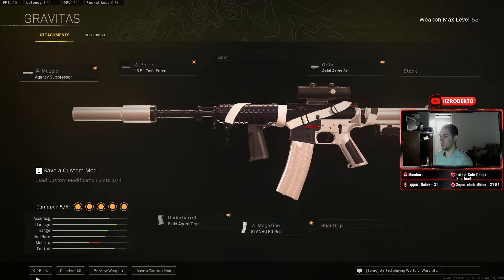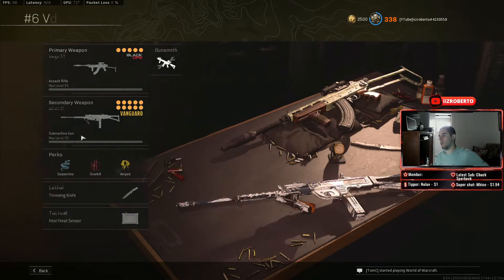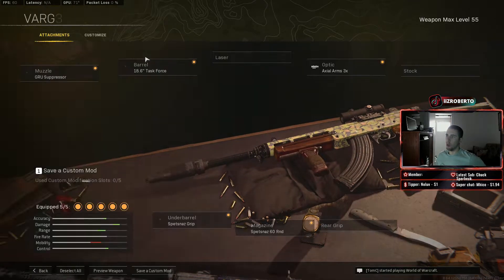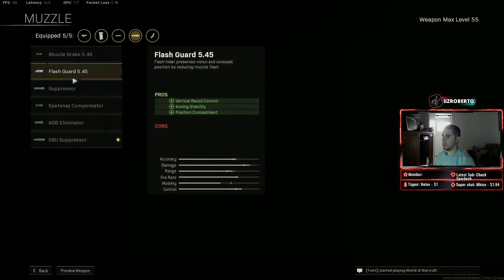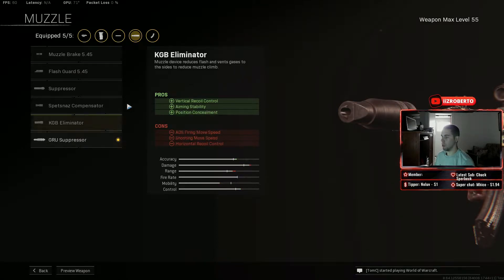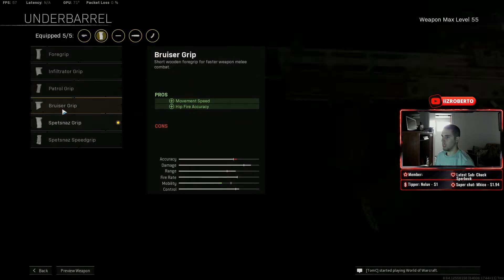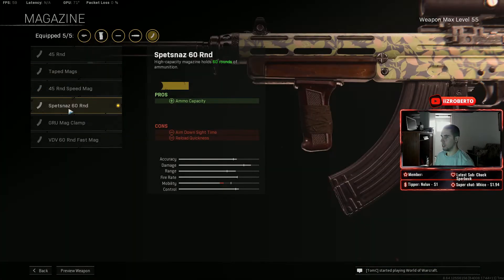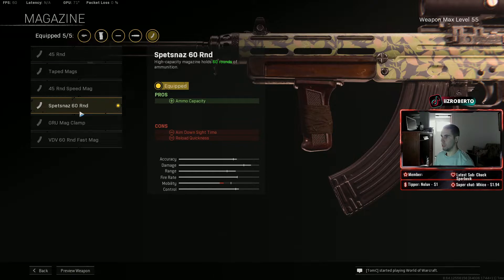For number three we're going with the Vargo. I've always liked the Vargo — the only problem is the ADS feels way too slow. The attachments are: GRU Suppressor, 18.6 Task Force, Axial Arms 3x scope, Spetsnaz Grip, and the 60 round drum. You can use the 45 round if you're comfortable with less ammo.